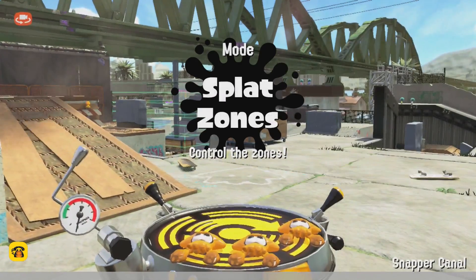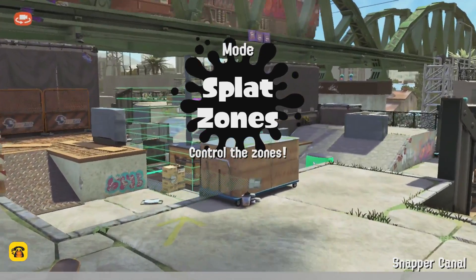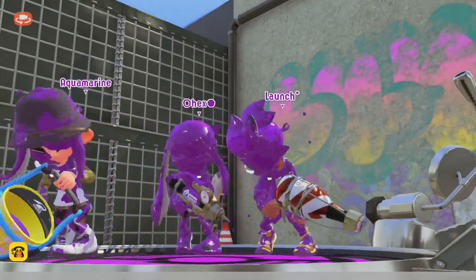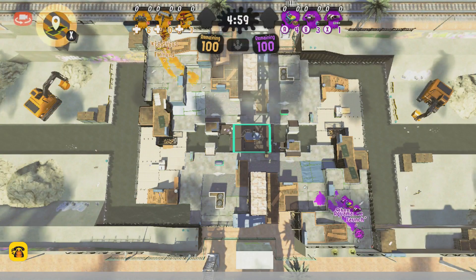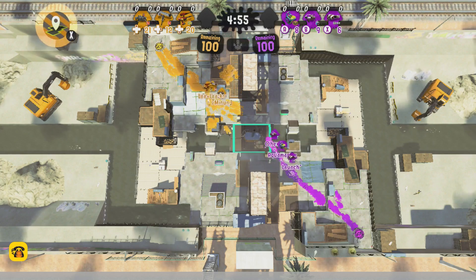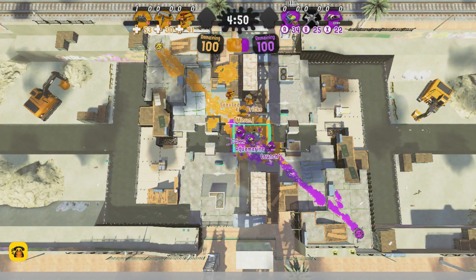There we go — we saw them in the last match, Albacore Employees, and up next a new contender, Era's End. Mine is keeping that same Gal, and we're going to see the Squeezer on Era's End's side. You can see how they paint out the zone first — purple is Era's End, orange is going to be Albacore Employees.